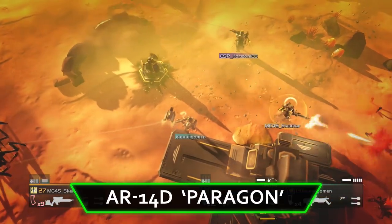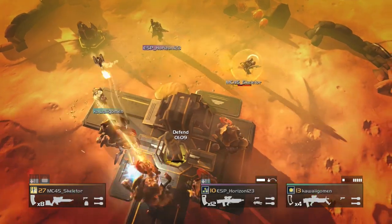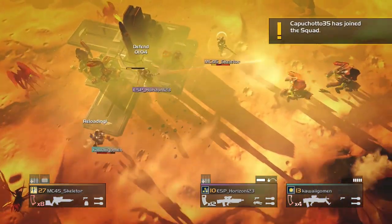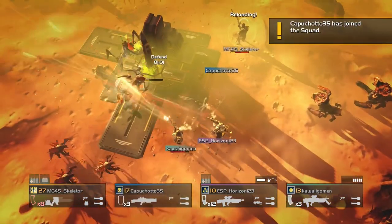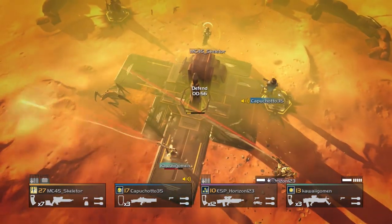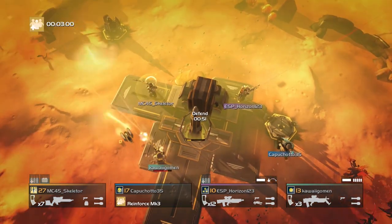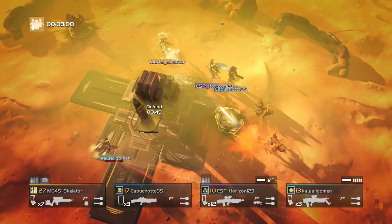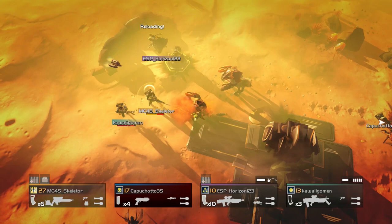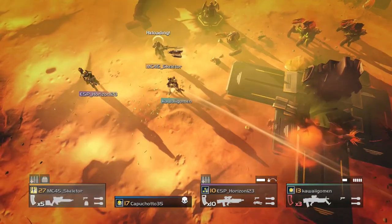Next up is the Paragon. While still an assault rifle, I wouldn't put it on the same level of aggression as the Justice. The Paragon is a weapon I find capable of both aggressive offense as well as a supportive role. Firing high damage bullets laced with poison in a three-round burst fashion, it's capable of both dropping bugs and reducing their combat effectiveness, allowing teammates to mop up whatever is left over. The Paragon is from the Hazardot DLC pack. If you plan to use it, remember it is a burst fire weapon, so you will need to place your shots accurately to see positive results.